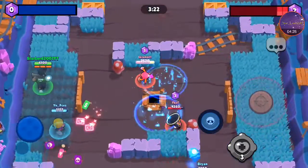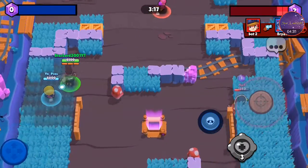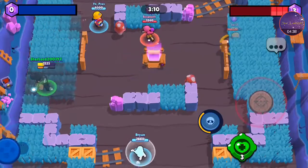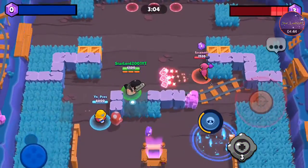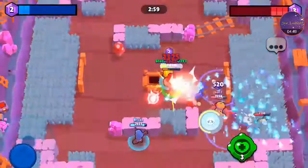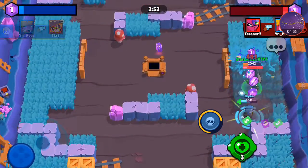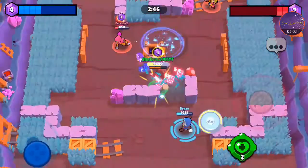I'm going to see if I can try and make a flank here. I don't think this person knows I'm here. Going for it — Jesse, where did you come from? Nope, I'm going to come up here with Jackie instead.